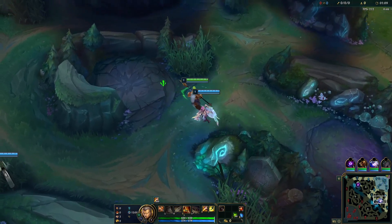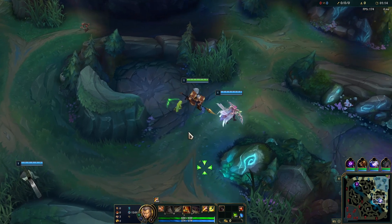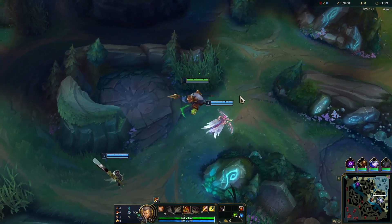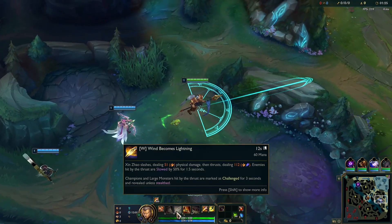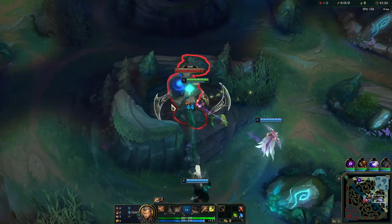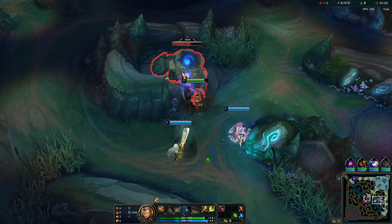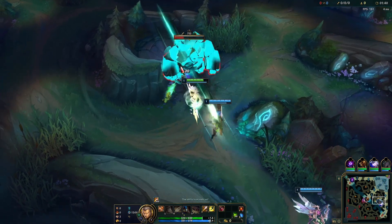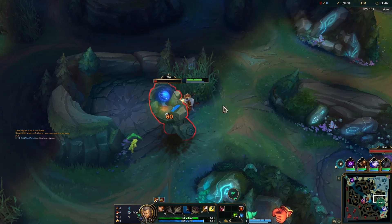Quick rundown of Xin Zhao's abilities. Your passive is a heal scaling with AP and health every third auto. Your Q is an enhanced auto — a bit more damage, and the third one is a knockup. It also reduces your W and E cooldown. Your W is a slash — short range and a longer range portion. If you land that, it extends your dash range, and your dash is your E. Xin Zhao's R is basically a Windwall all the way around him, but it only blocks autos.